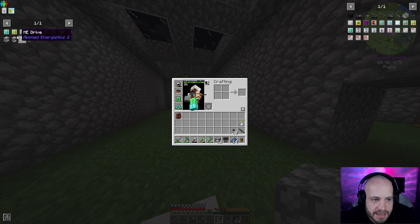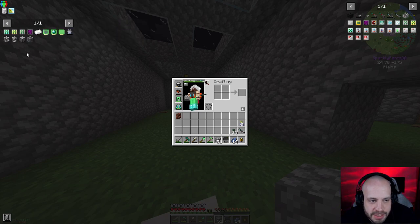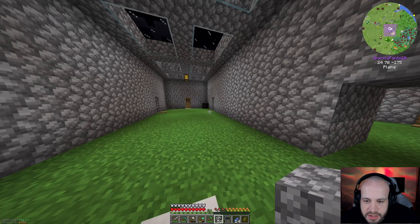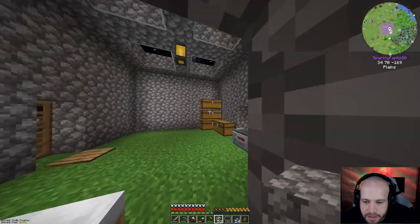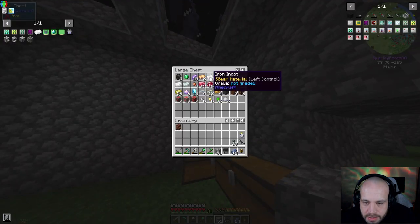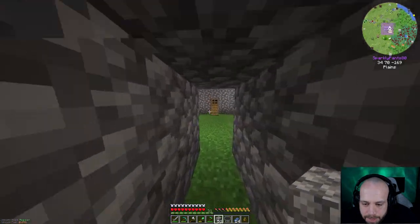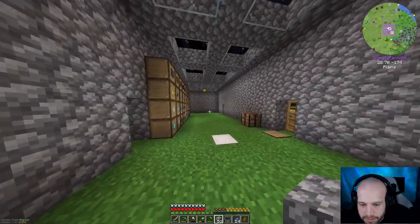Today I want to make the very early beginnings toward Applied Energistics, which means the first thing we need to make is a charger. That's pretty simple - we just need copper and iron for that. I'll probably need to smelt up a few copper and a few iron.